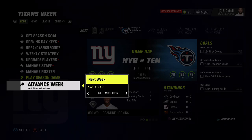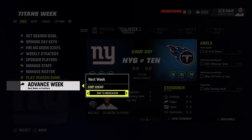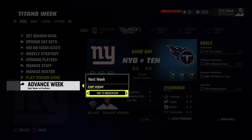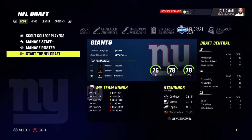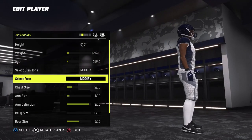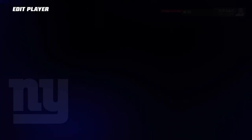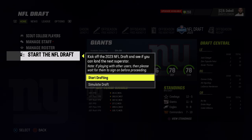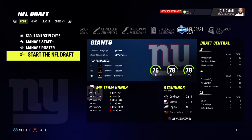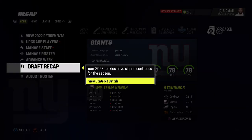From here you basically just sim all the way to the draft. I sim to the Super Bowl first because sometimes when I sim straight to the draft my stuff glitches out, so I go to the Super Bowl and then the draft. Also, when you edit your character this way, you can actually have dreads on your character - the ones with dreads are the guys that have the do-rag on their head. So you can actually have dreads when you do it this way, which is better. Finally, go to start the draft - I just sim the draft and let everything go through.